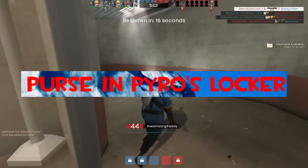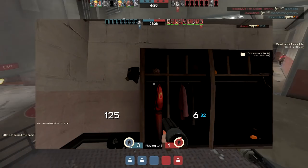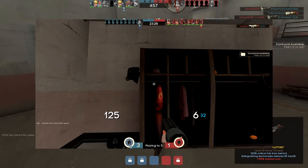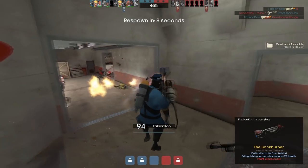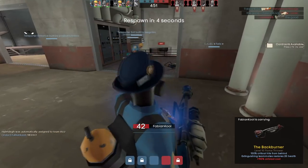Purse in Pyro's Locker. If you look in Pyro's locker at spawn, you can notice a team-colored purse with a flower drawing on the upper shelf. Since Pyro's gender is a much debated topic in TF2 lore, people consider this as proof that Pyro is female.